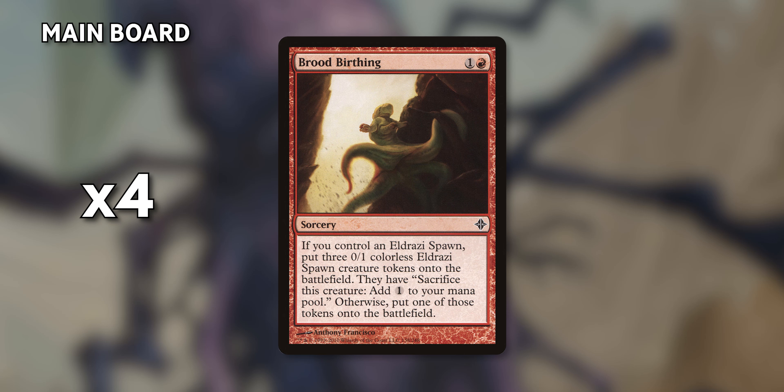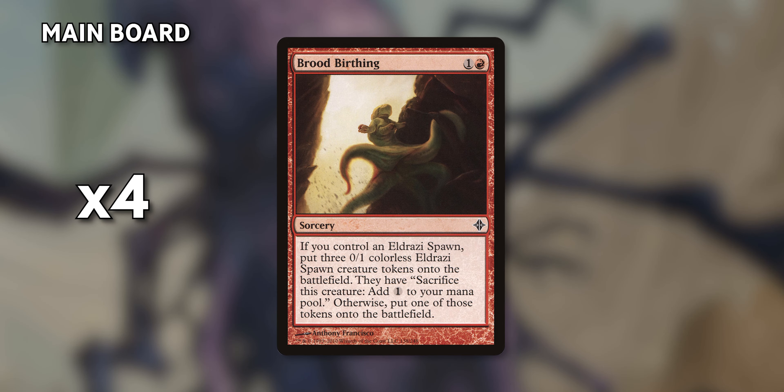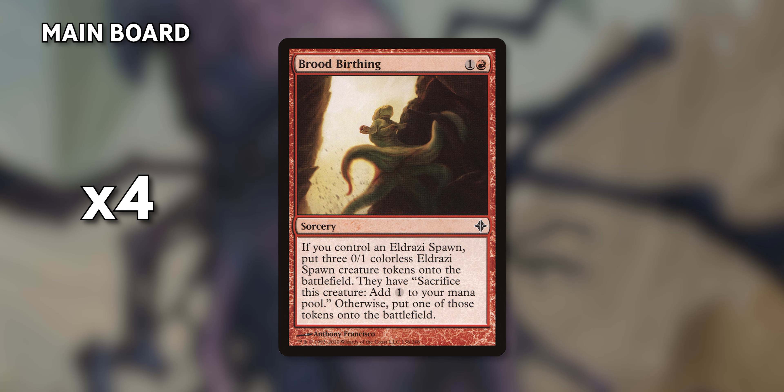For Eldrazi spawns, we'll also have four copies of Brood Birthing. If we control a spawn already, we'll make an additional three; if not, we'll just make one instead. These keep the engine going pretty well.